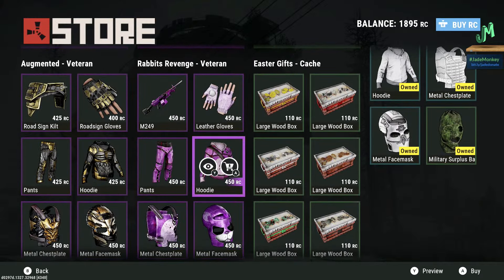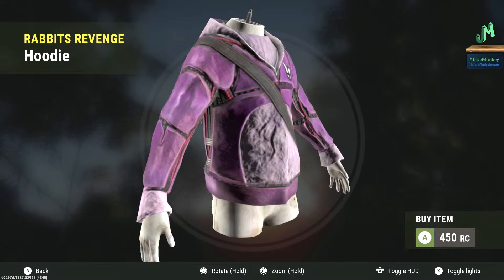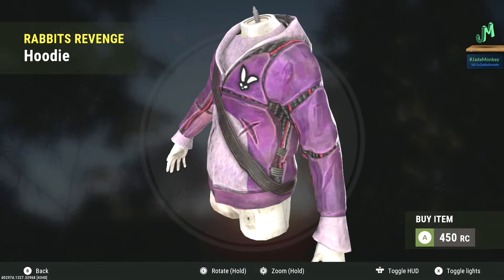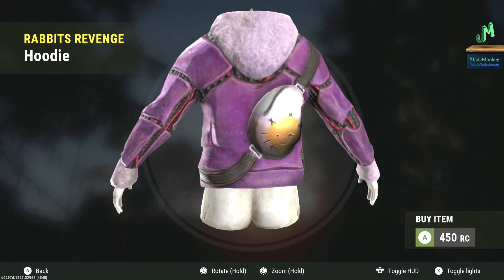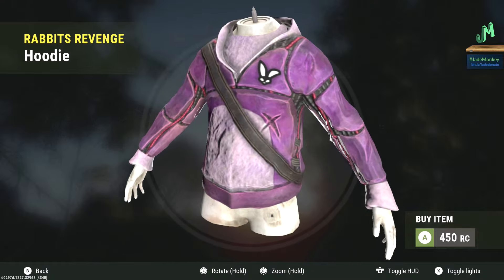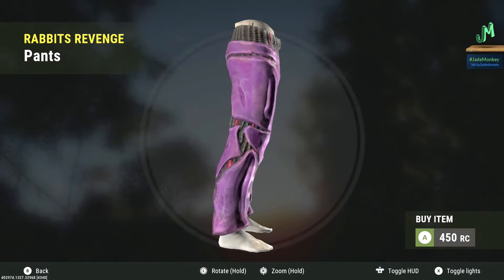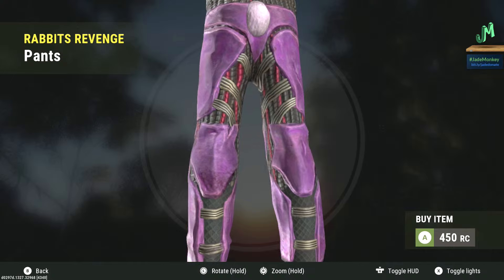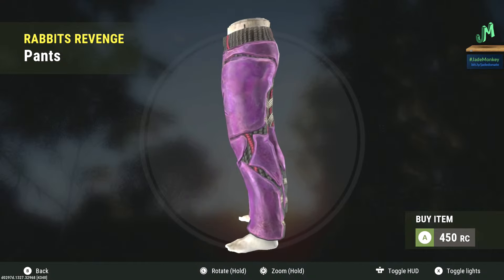For the orange tier first pick, we have the hoodie going for 450 Rust Coins because I do like it on the breastplate. There are no flashy parts on here, and this is a nice accent piece that comes out from behind your armor, even if you're road sign or if you're metal. The orange tier secondary pick is going to be the pants to match it up with the hoodie. Really nice — these stick out more than anything because they're not covered by armor as much, especially if you're wearing something like a kilt.